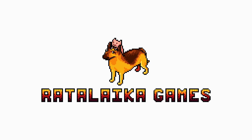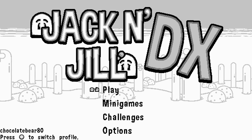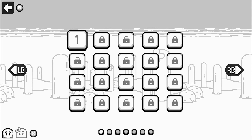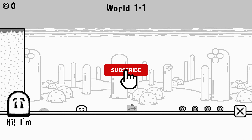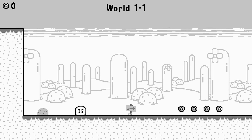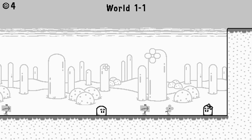It's me ChoglaBear taking you through one of my reviews of Jack and Jill DX. This game is developed by Rohan Narang and published by Rattalaika Games. It's a platformer on Xbox, PlayStation and Switch, priced at £3.99 — and that's in dollars and pounds.